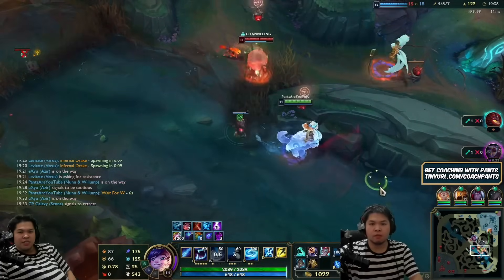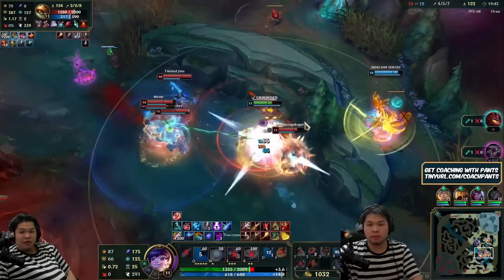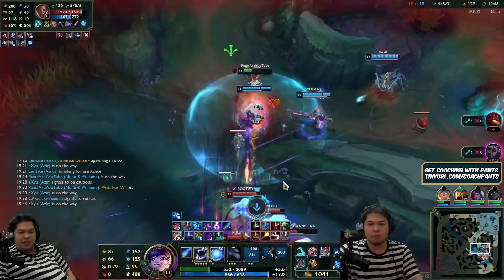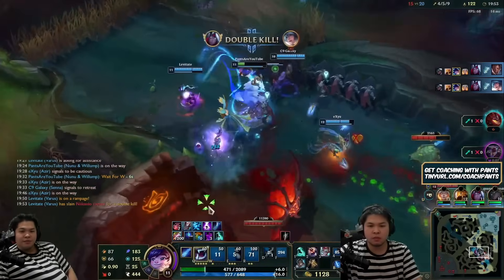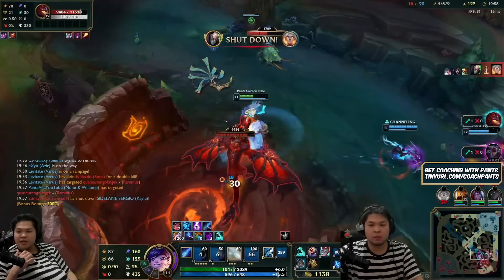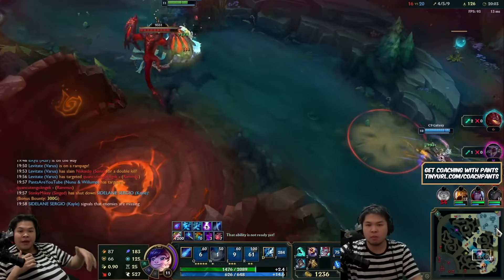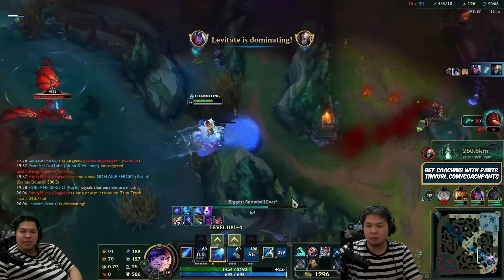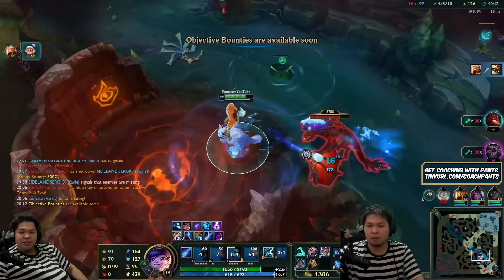They used all their cooldowns on me, so I'm going back in. Nunu is really good at tanking a lot of damage, getting out, and then going back in. I snowball in because I knew they used Sona's ult and Rammus's ult on me — trying to help clean up. It seems like they don't need me. We go back to dragon and just do it.